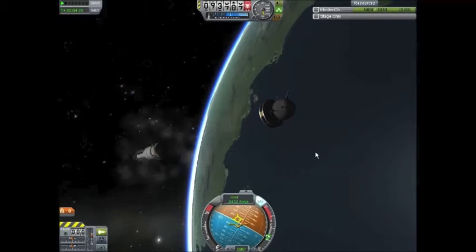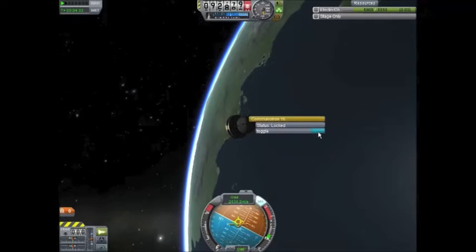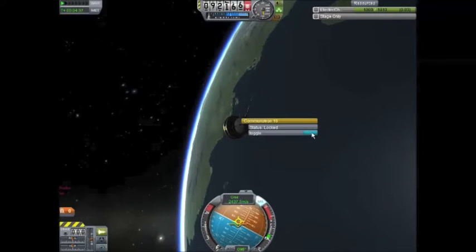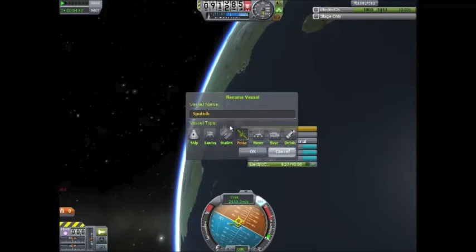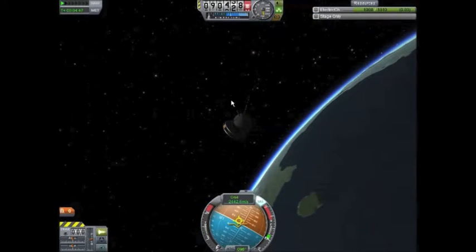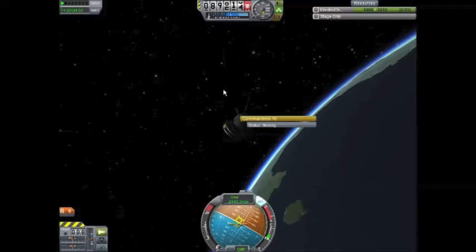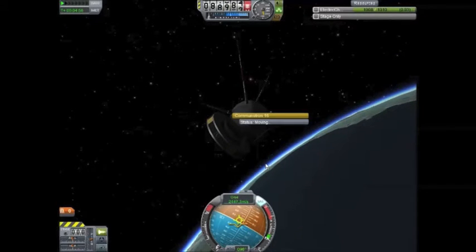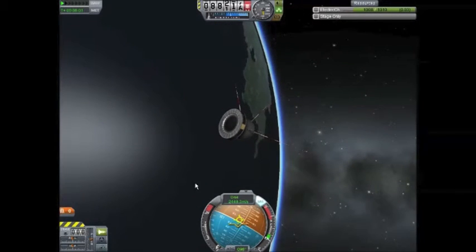So we're ready to launch Sputnik off into its orbit, and that flew away very quickly. Extend the antennas. And as Sputnik would say at this point — beep, beep. It's crazy to think that the real Sputnik scared the crap out of Americans back in the 50s, because it meant that the Russians could touch us and they were first in space. But now Kerbin has their own version of Sputnik in orbit.